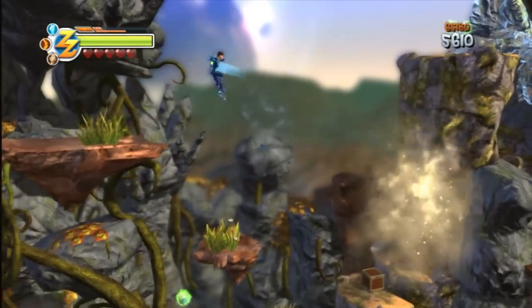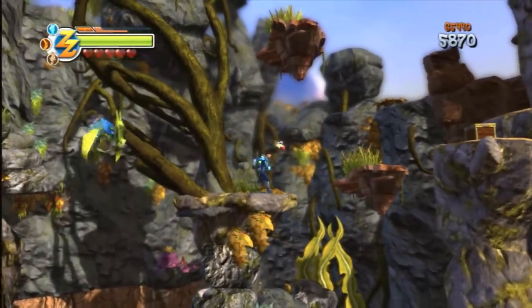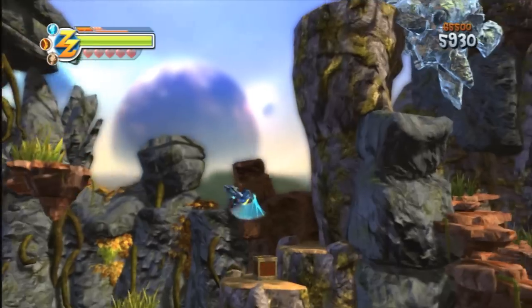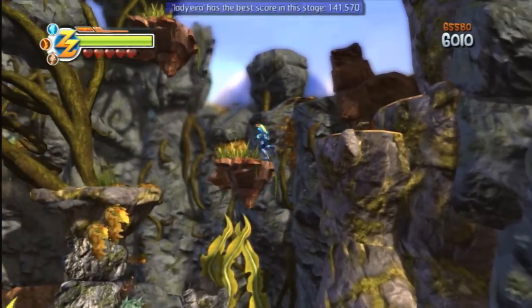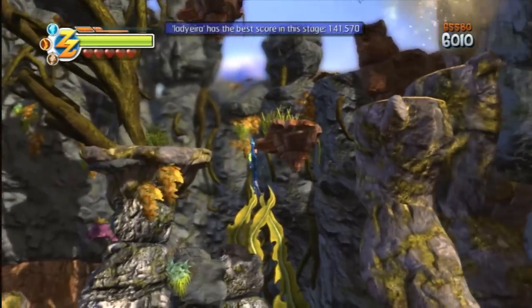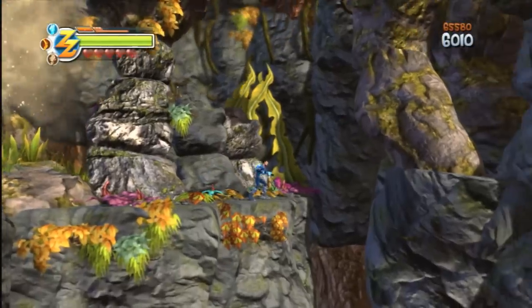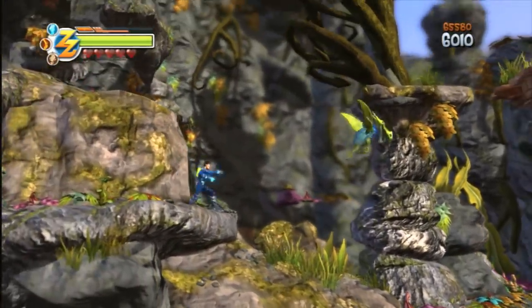Zack Zero has to traverse some pretty spectacular alien vistas, worlds brought to life with great art and fitting visual effects. The game puts a really nice blur on objects in the distance, which creates a nice sense of depth and also complements the game's 2.5D nature. For a game that's inherently linear, Zack Zero has a world that feels huge.